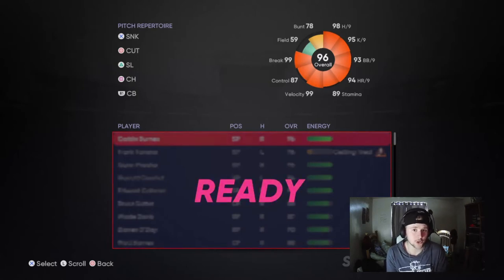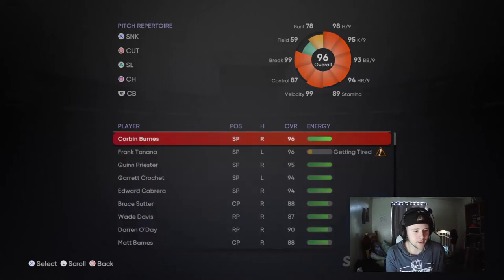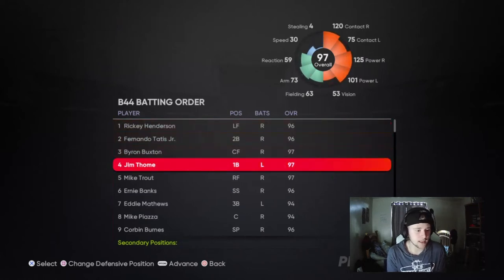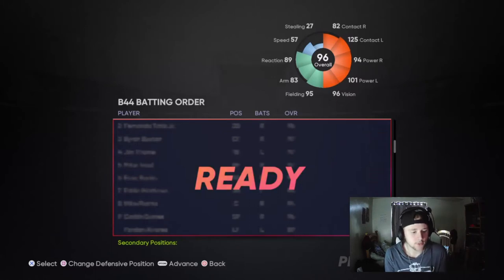I was the 3,999th person to unlock his Super Fracture Parallel card, so there are 3,998 people out there with that card that we could be facing in Ranked right now. Ricky Henderson, Jim Tomey takes over the fourth spot, Mike Trout in five, Ernie Banks in six. We are the home team. We are facing the 96 overall Roy Oswalt, Parallel 3, Roberto Alomar, Byron Buxton.